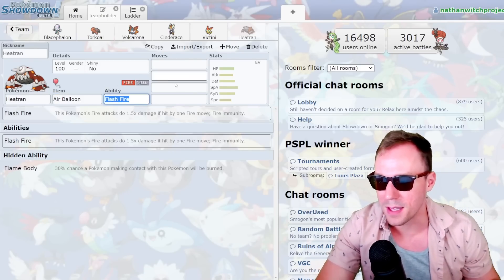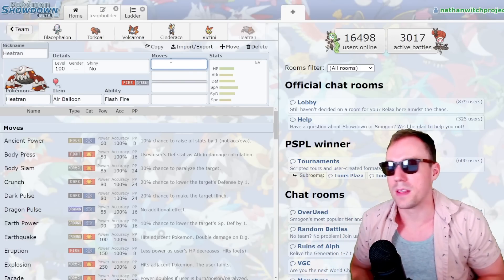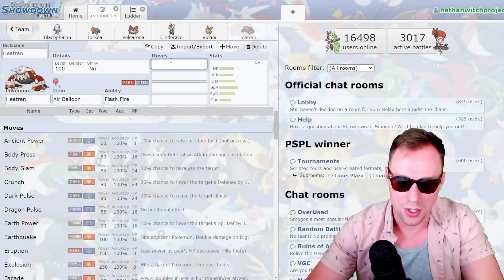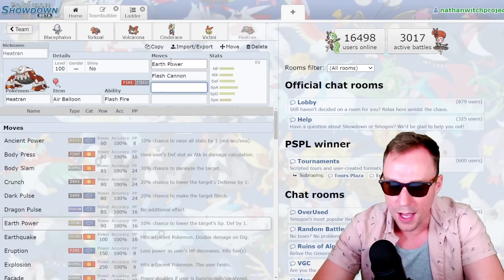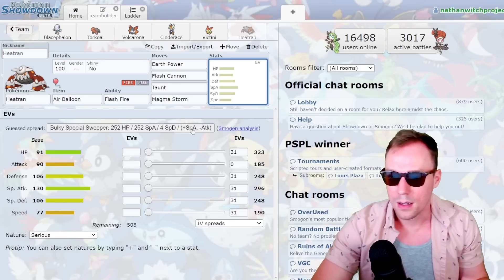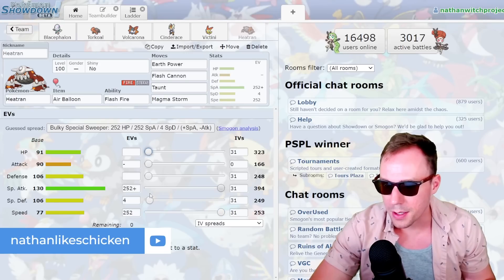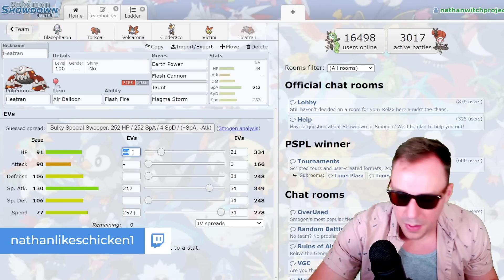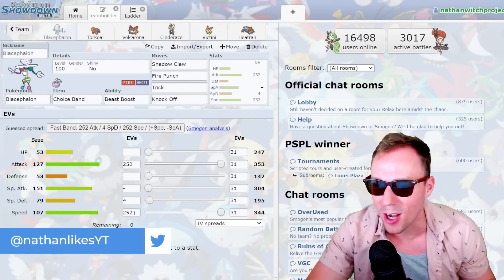Go for the Air Balloon. I was messing with this before on a different team and it's surprisingly effective. If you know that somebody's choice locked into Ground, and oftentimes people don't even think about it with Heatran, you can just come in and get a free Air Balloon off. And if you're up against an opposing Heatran, this swap-in is completely free. We'll go Earth Power, Flash Cannon. I want max Speed to beat other Heatran. I'll also grab 32 HP EVs for the Air Balloon threshold. Let's give that a shot — I'm confident in the Blacephalon here.